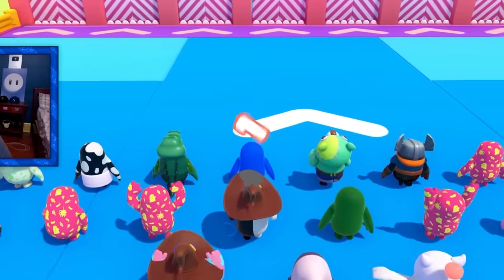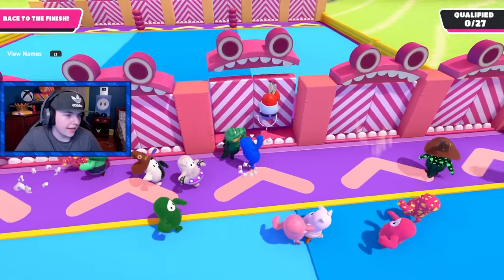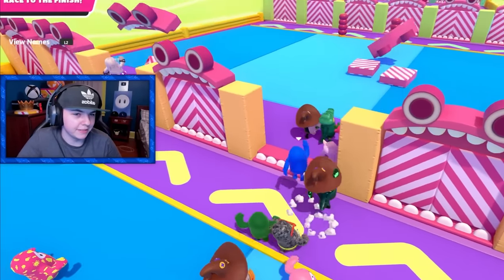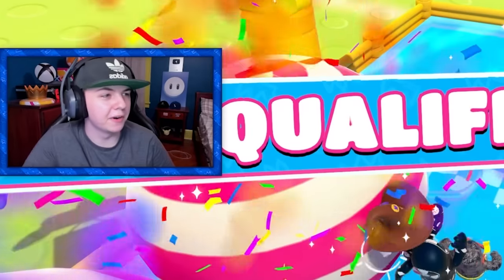All right, here we go. Spawn in the front — I should be able to qualify really, really quickly. Just gotta stay ahead of the game. Hopefully I get lucky and guess every door. As I say that, I guess the wrong door. I'm gonna let Mr. Krabs — actually, he got the wrong door too. That guy got it. Okay, we're already at the end. These balls are definitely pink, no red. So we're good. We qualified.